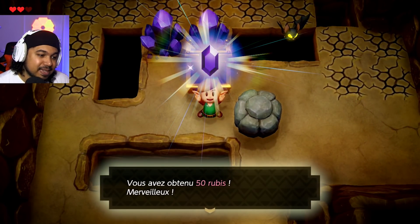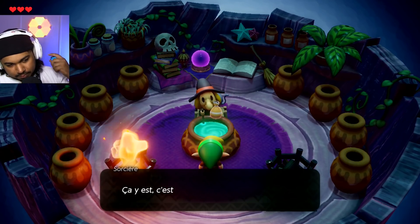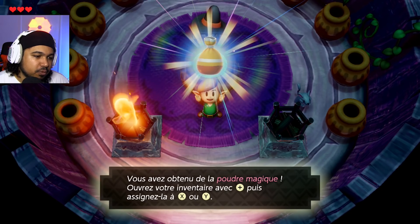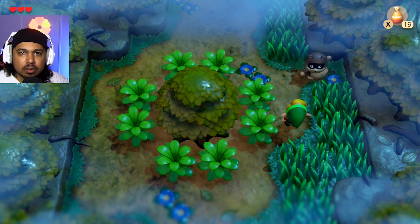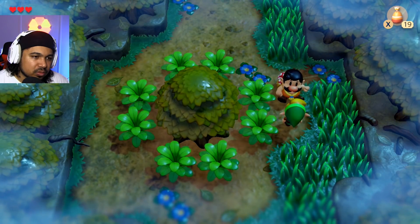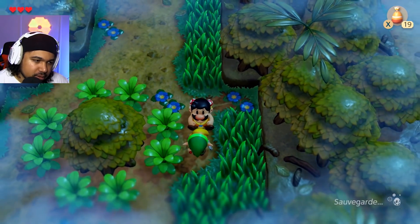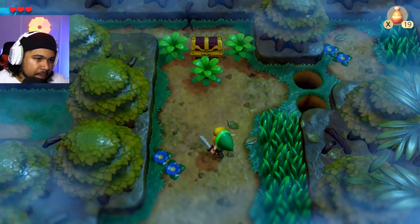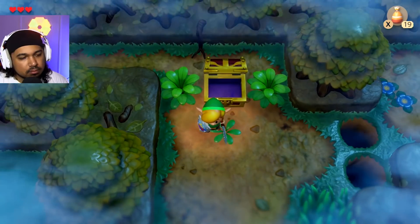Un rubis — j'arrête pas de dire diamant en fait, mais c'est un rubis. Trois petits tours et elle me donne un sachet de poudre. C'est prêt ! Vous avez obtenu la poudre magique. J'ai croqué du champignon et puis j'ai rêvé que tout était devenu un raton laveur. Je ne sais plus trop ce qui s'est passé, mais c'était trop rigolo. Et j'ai obtenu la clé pour le donjon. Ça c'est fait.